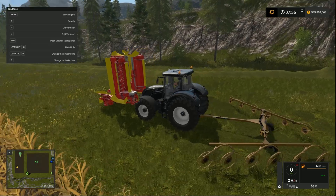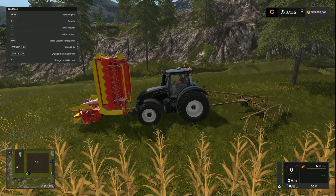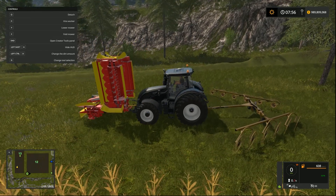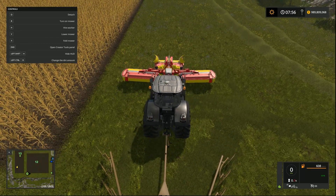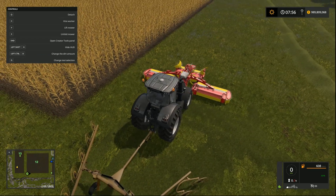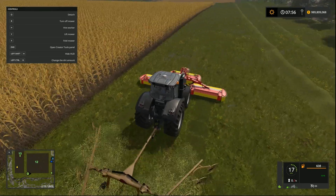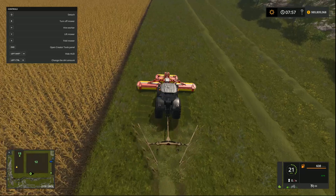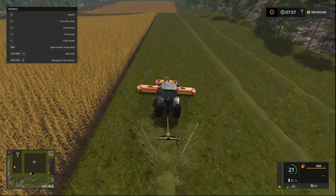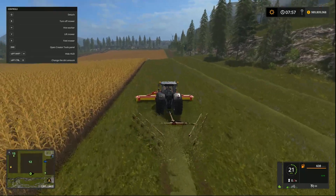We also went out and grabbed a nice setup with the Pottingers on the front. We're going to check them out and see whether the Vermeer will actually cope with the width of those mower heads. Zooming out — yep, look at that, not a problem at all. So if you're running the Pottingers or any configuration, like the Claas version, John Deere, then the width of the Vermeer will cope with that — so that's not a problem at all.